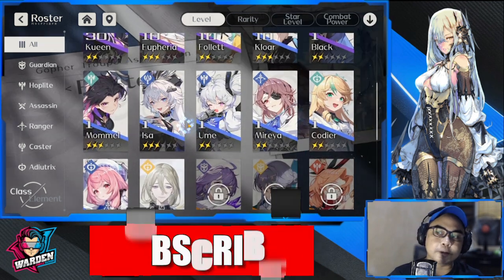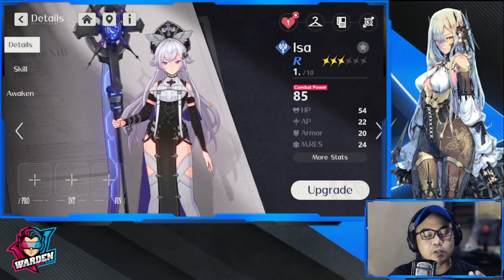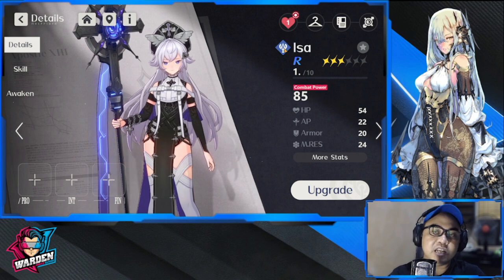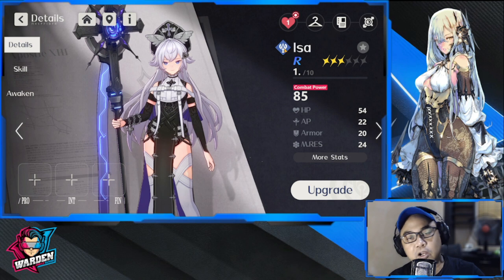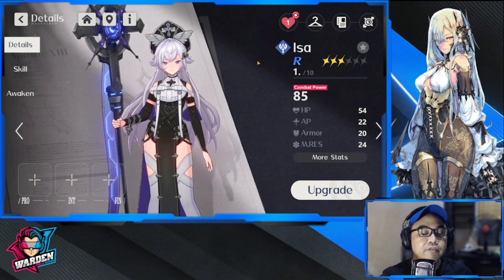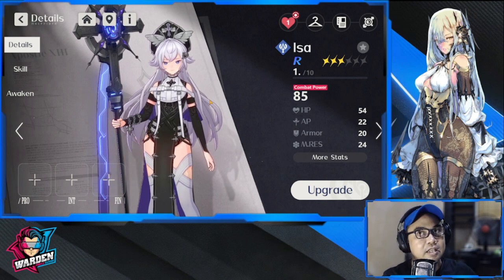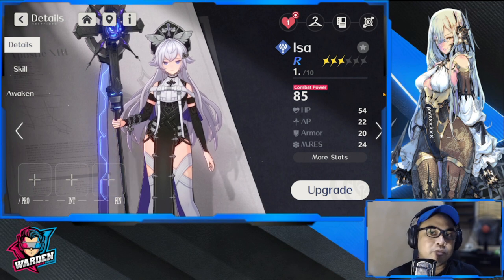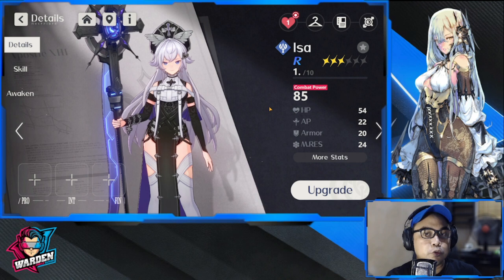I think there are only two Rs that you can really use. Number one is going to be Isa. Isa is a caster and her specialty is enemy movement — she can clump together enemies, move them; it's more about enemy placement. She's very strategic. If you pair her with somebody who has great AoE damage within a specific area, she excels. She's a unit I used since CBT and she still continues to give value at R rarity.